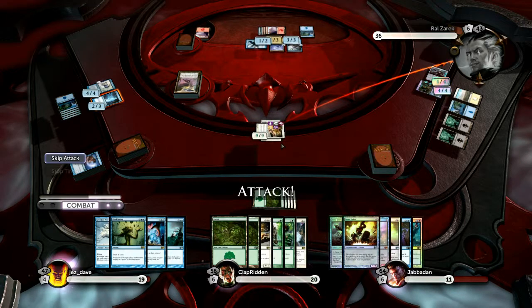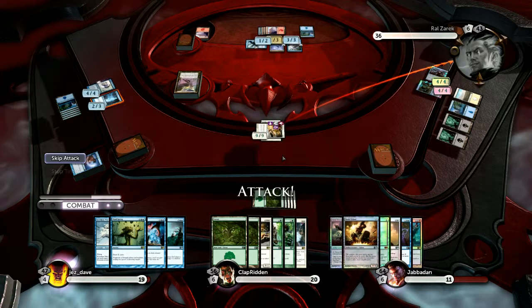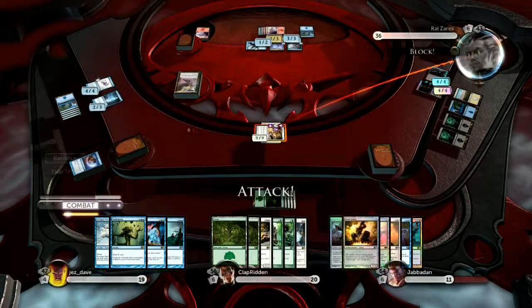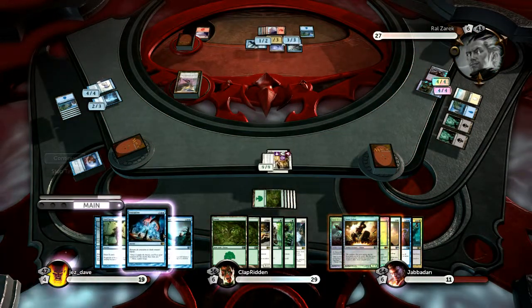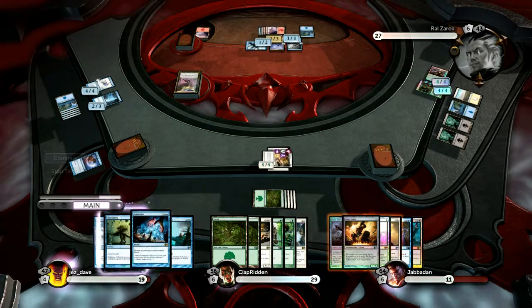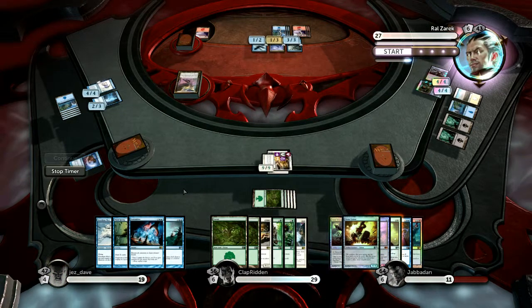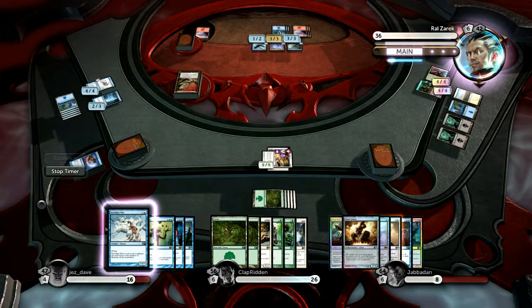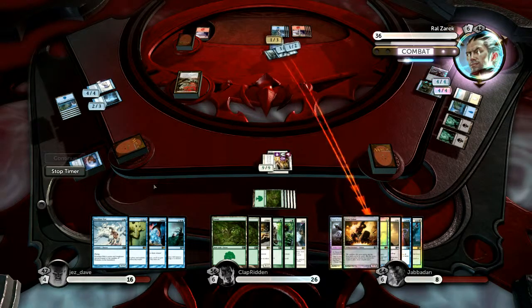I'll skip my attack — whatever tempting it might be. He might kill your card. Oh, he decided to eat the damage. I'm saving my Dispense Justice so when he attacks, he'll have to sacrifice one of his creatures. On the other hand, he's just gained all the life he lost. He's probably going to get rid of his one-two.